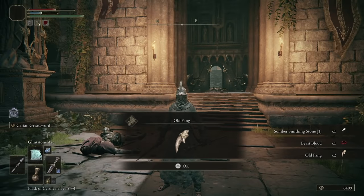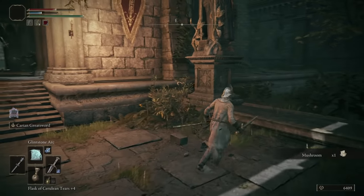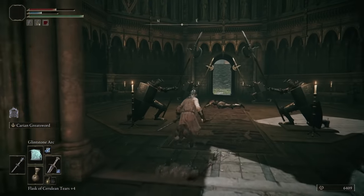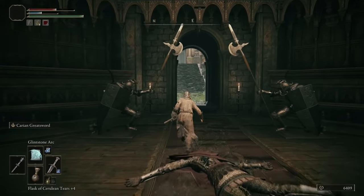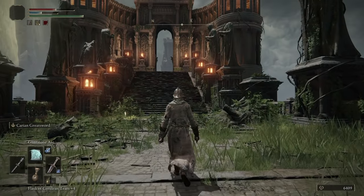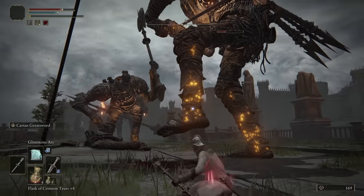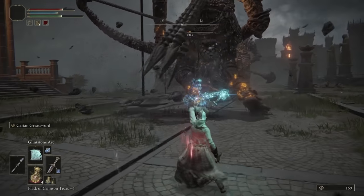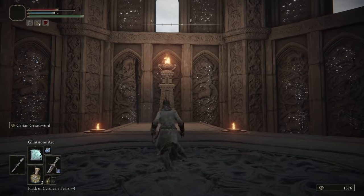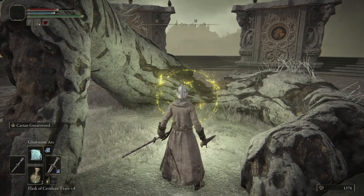Alternatively, and much easier, if you asked for the main gate to be opened when you first arrived at the castle, you can pick your way through the courtyard carefully that way. An extremely aggressive lion will be waiting for you in the courtyard hidden on the inner side of the tower, but you can run past it into the tower if you like. Follow the path beyond all the way to the end, dodging or fighting some golems along the way, and you'll find a portal to take you to the Divine Tower of Limgrave. At the top of this tower, you'll be able to restore Godrick's Rune to its full power.